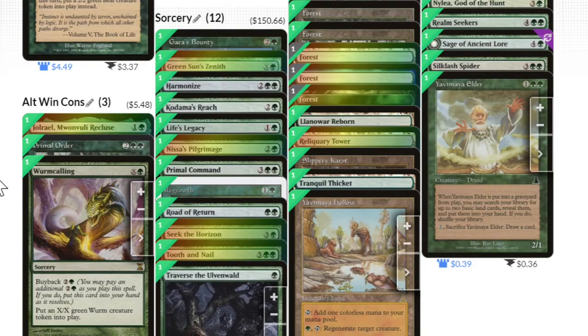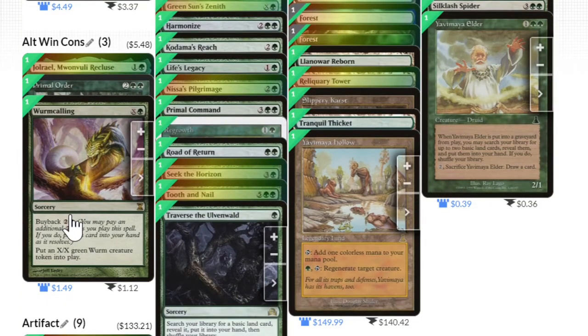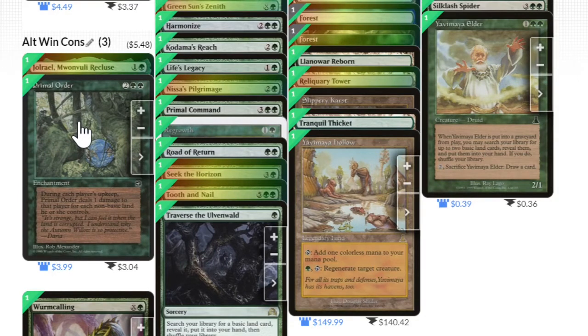For alternate plans, if I just cannot get through on the Multani plan — Worm Calling: continue to make worms, each one bigger every turn as I slowly feed forests out of my hand onto the battlefield. These backup plans usually occur once enough board wipes have happened and Multani is just unfeasibly castable. Primal Order is also an interesting backup plan — it deals damage each upkeep to each player for non-basics they control, and I have very few non-basics, so hopefully it kills my opponents faster.